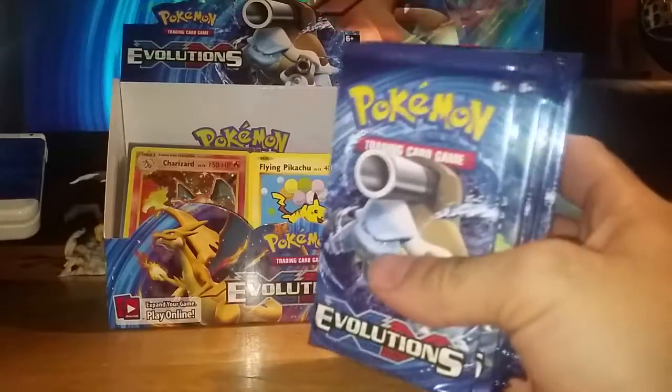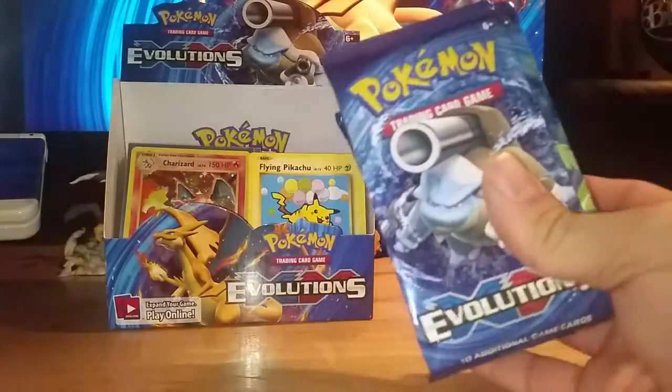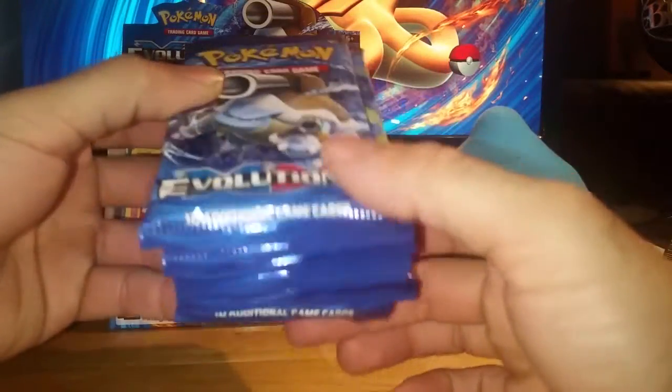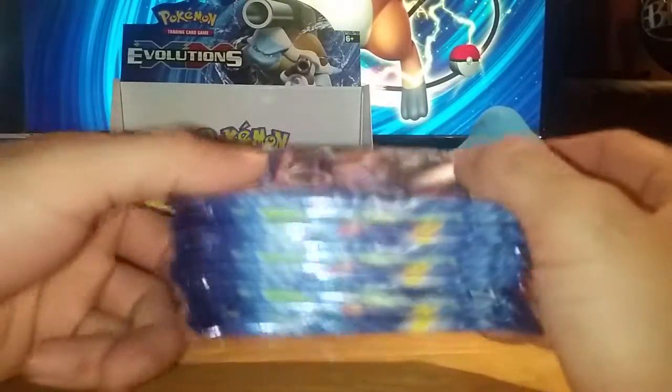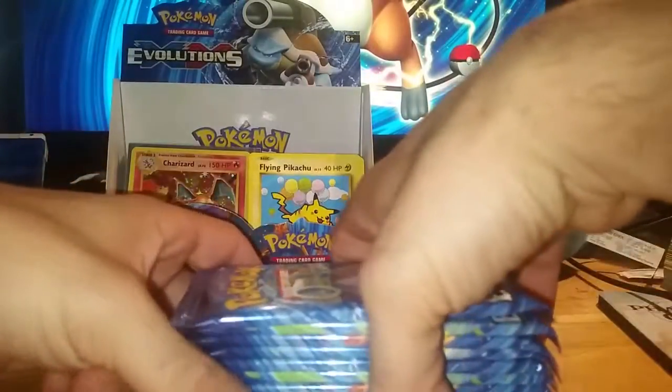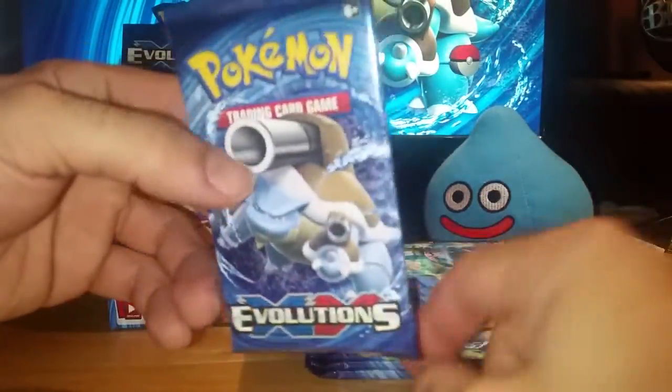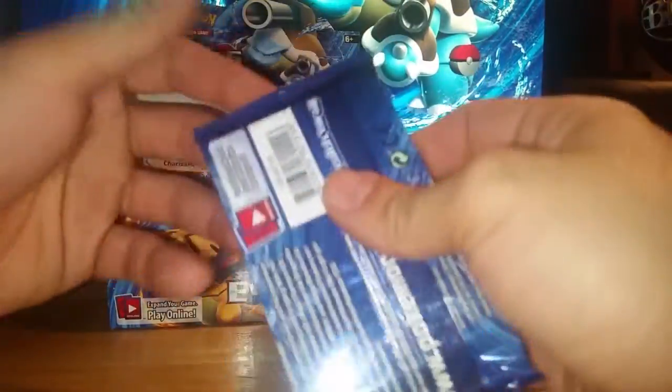Here we are — the final stretch. The last 12 booster packs of this Evolutions box. This is the final set in X and Y before we hit Sun and Moon. What a great way to end this off with a 20th anniversary for Base Set.